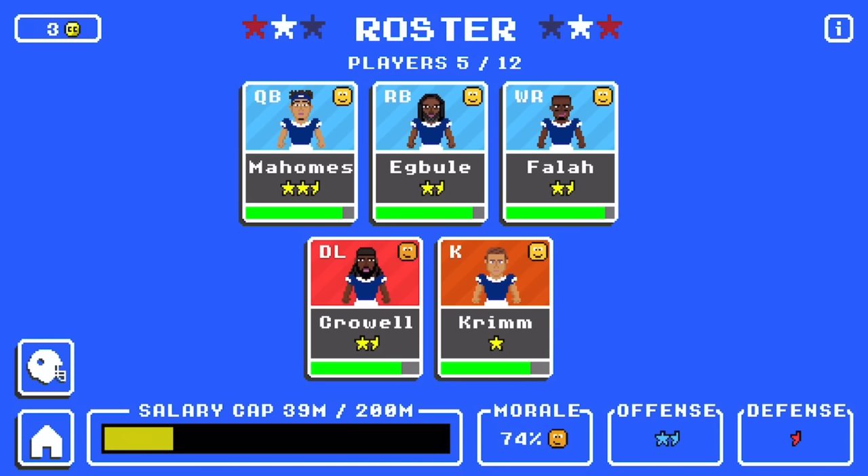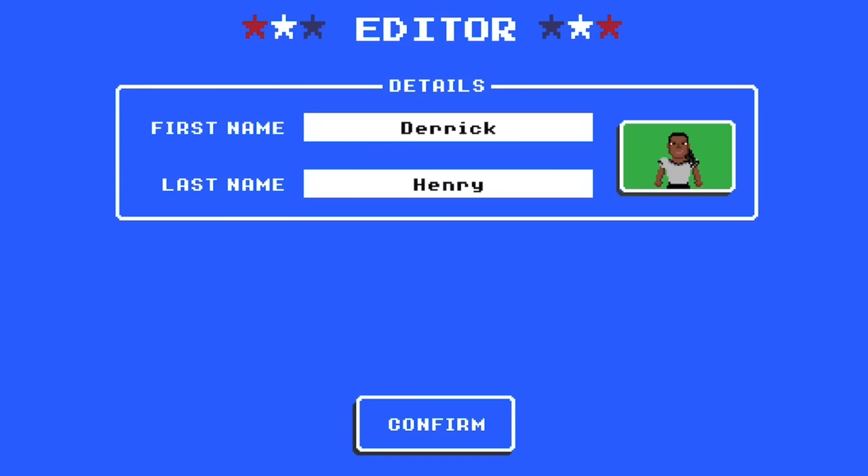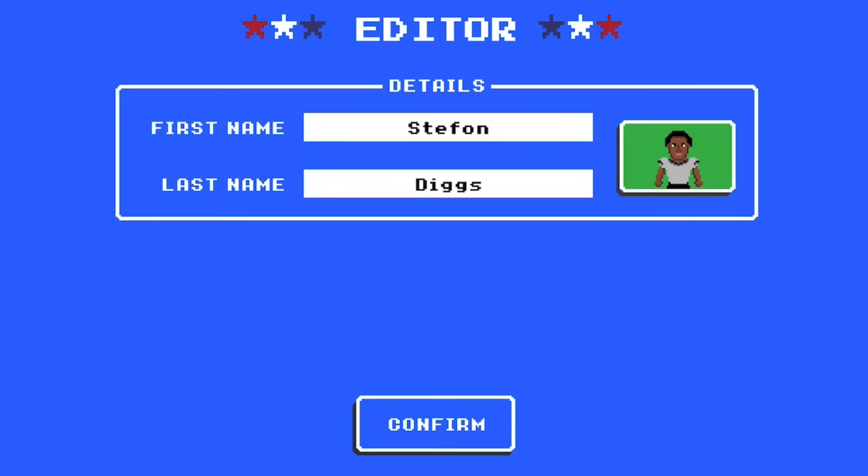So now your QB on your roster page will appear as Patrick Mahomes. It is as simple as that. There are a lot of NFL players that have faces in the game that look just like them, so I'm going to change a few and show you some more examples. The Derrick Henry face is on the left hand side of page three. Also on page three, in the top right corner, there is a face that looks just like Stefon Diggs — click that and there you have him.